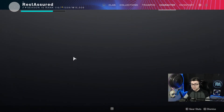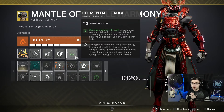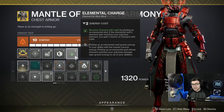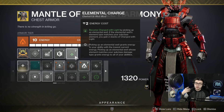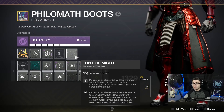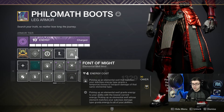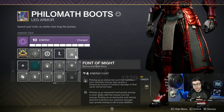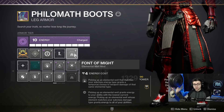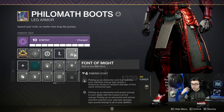Then I have Elemental Charge — we become Charged with Light whenever we pick up an elemental well, and you gain two stacks of Charge with Light whenever you pick up a well that matches your subclass. Since the stasis shards are considered elemental wells, we're also proccing Charged with Light by picking those up. On top of that I'm running Font of Might: picking up an elemental well matching your subclass energy type grants a temporary bonus to weapon damage of that same element type, so we're getting a stasis weapon damage buff on our Ager's Scepter and doing even more damage.